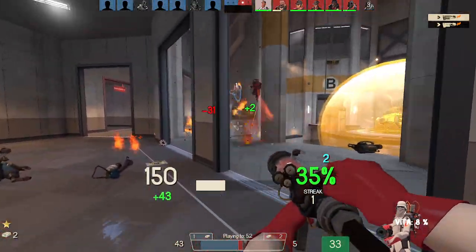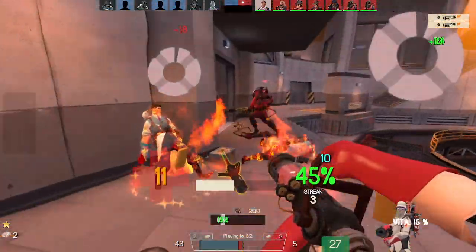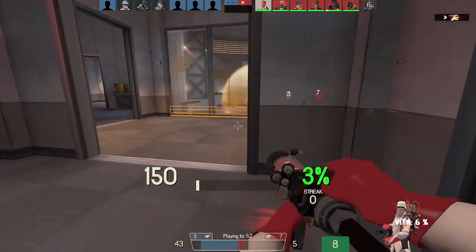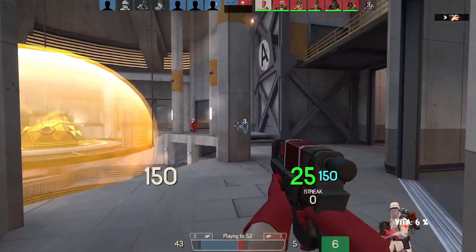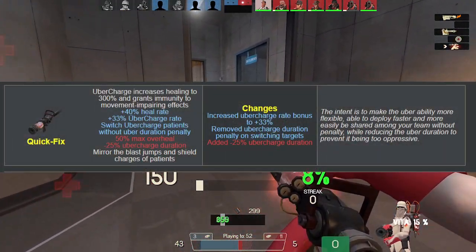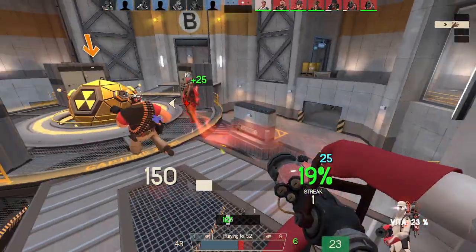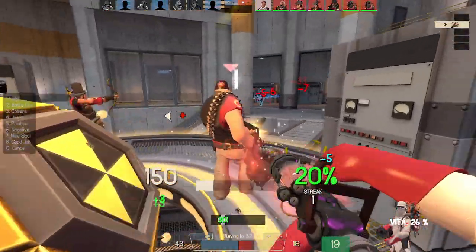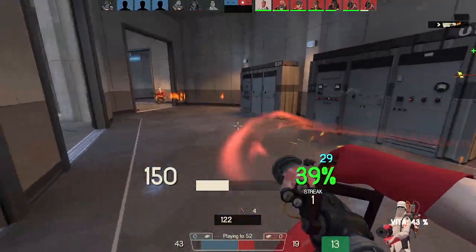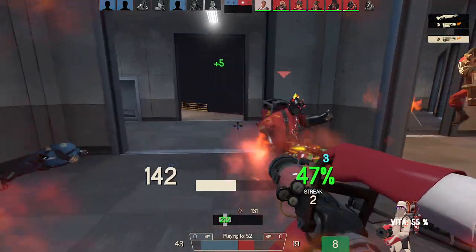I mainly ran the Blutsauger on the server most of the time with these changes, and when seeing this in action, these really make it a great contender for the Crusader's Crossbow. With these changes, it's your choice if you want to run any of the needle guns to boost the healing process with your medigun, or go for burst healing from afar. While the Quick-Fix in my eyes seemed balanced as is, it got some slight tweaks to make it befit its role even more, with a higher uber charge rate and the removal of its uber charge drain penalty when switching patients, allowing you to effectively heal more people with the burst healing it provides. To make it not so powerful, the uber lasts about 6 seconds rather than 8.